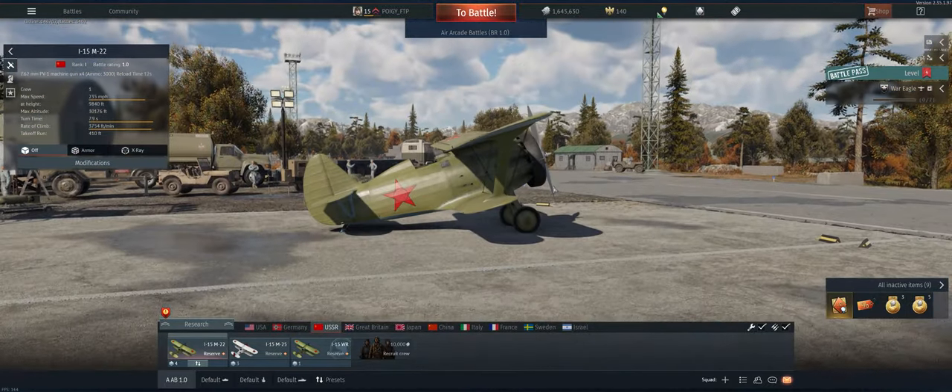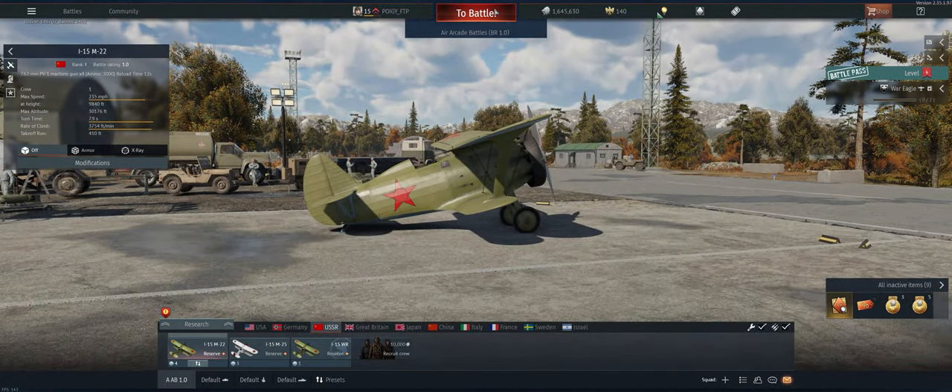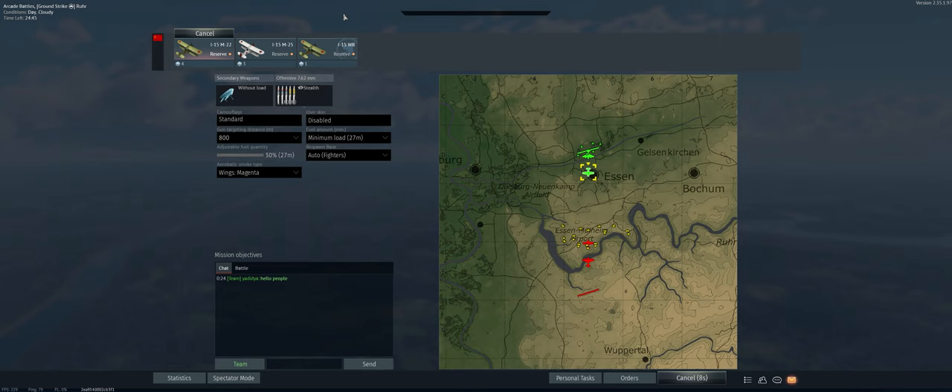Let's go ahead and take it out, see what we can do. Maps for again, got our stealth ammo, 800 meter targeting distance, and minimum fuel load.